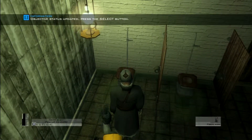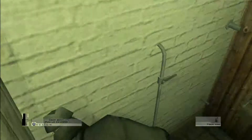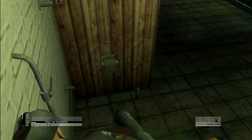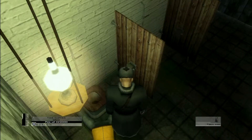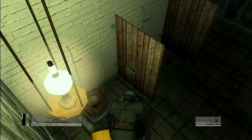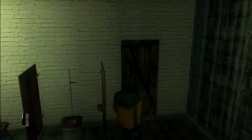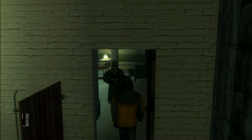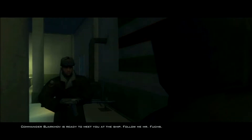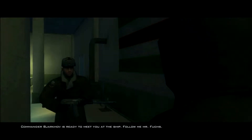All right, drag his body so it's not quite so out in the open, and take his clothes. Now we're going to head back out, and there will be a guard standing right here, and he's just going to take you to see the commander.